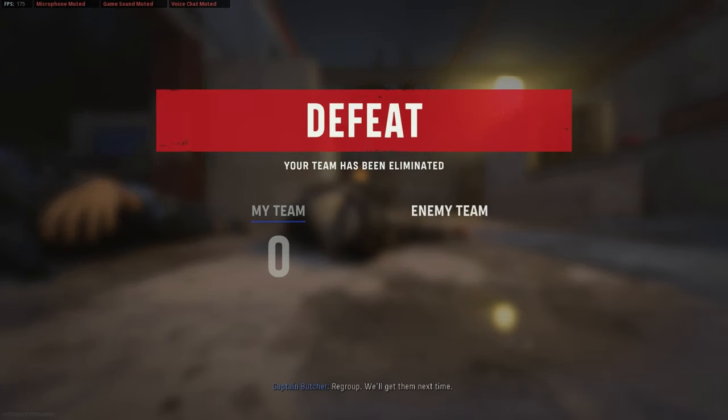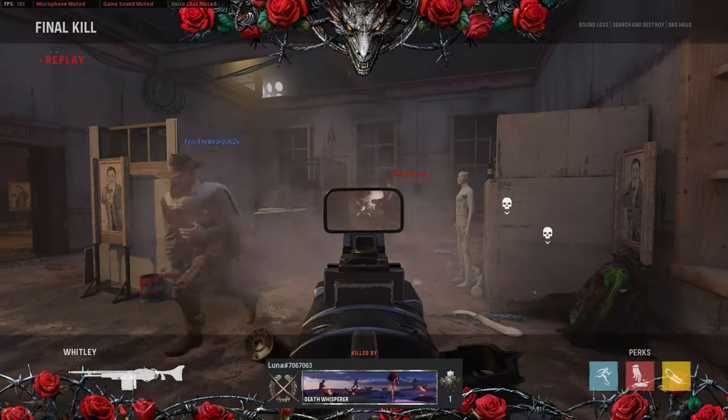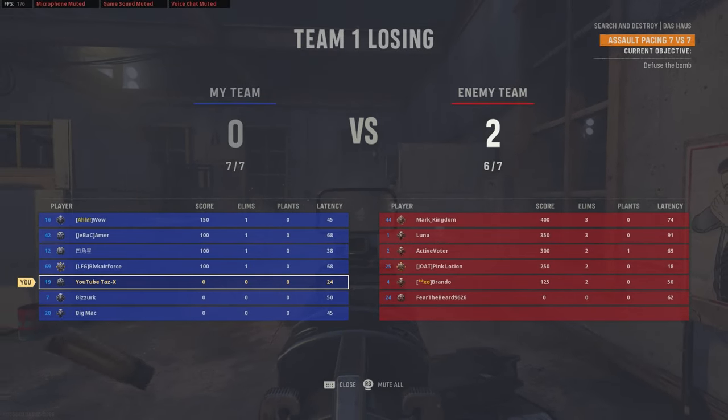All right guys, so today we're going to be doing something a little bit different — we're going to be playing in real time, just show you guys how I play, what routes I take for each map. Today's map is Death House. We joined kind of late, we're down by two, but we'll see what we can do.